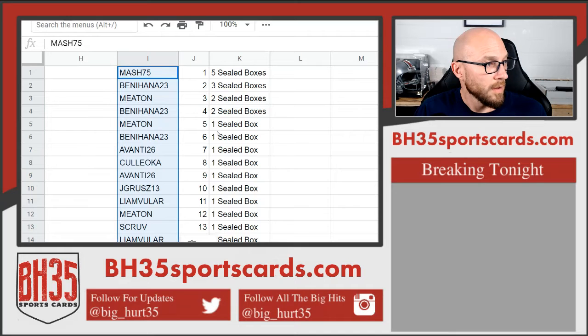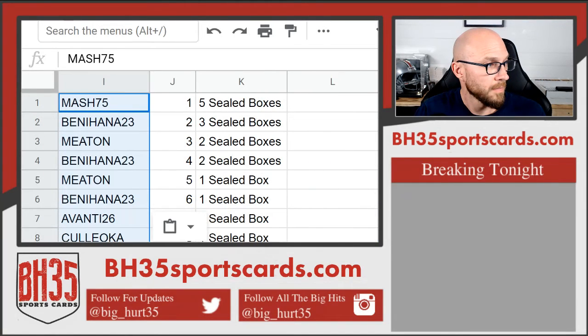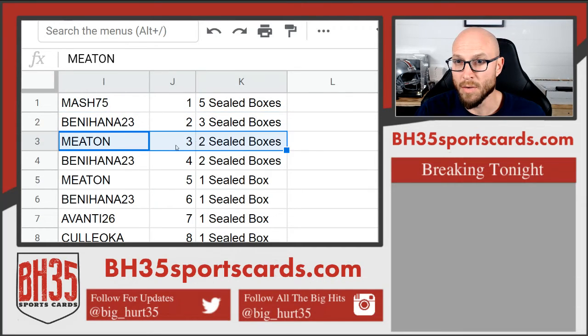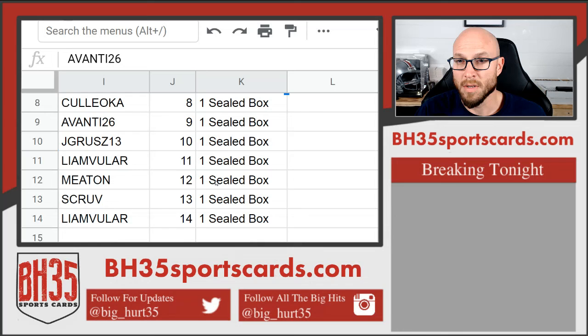So, all right. MASH getting five. Benihana getting three. Meetin getting two. Benihana getting two more for five total — six total. Meetin again. Avanti with one. Everybody else with one. There you go, that's it.